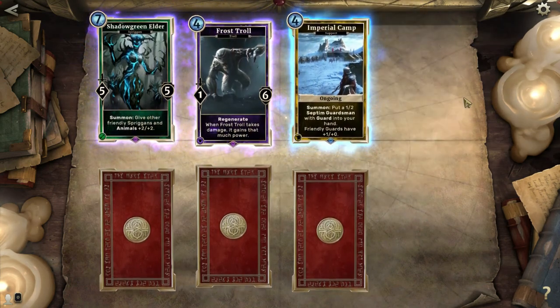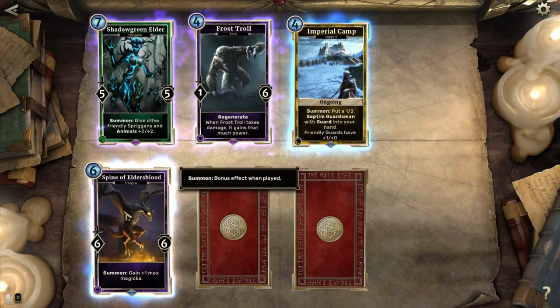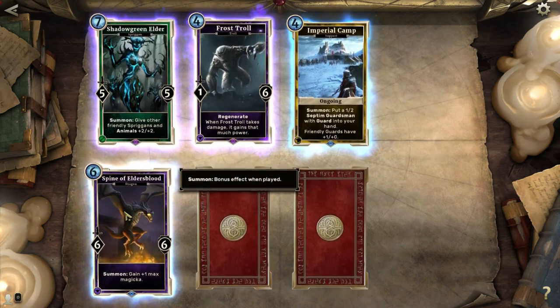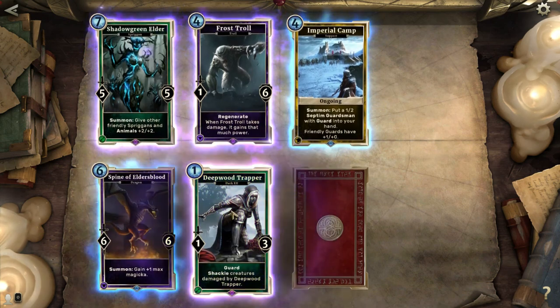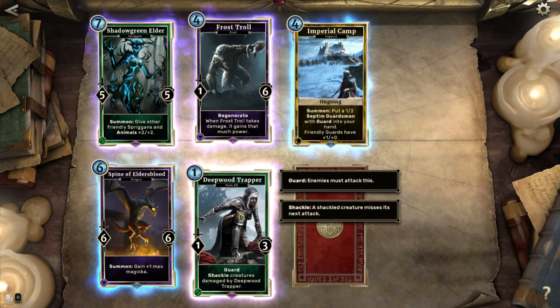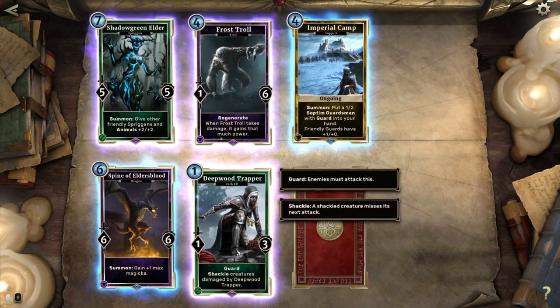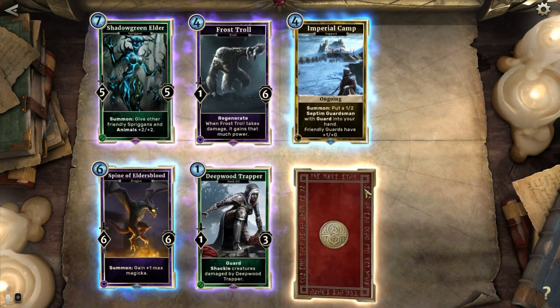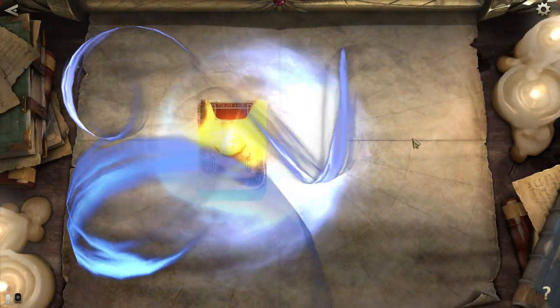Another rare! Friendly guards get plus 1 attack, and you get a free 1-2 Septum Guardsman into your hand — pretty cool! Another rare! What the fuck?! Thank you, RNGesus! Please let the last one be an epic. Plus 1 Magicka when you play this thing, and a 6-6 for only 6 Magicka — that's pretty, pretty powerful. Deepwood Trapper — another rare! It has Guard, 1-1 attack, 3 defense, but it also shackles any creatures that get damaged by it. So if you have a really big card on your opponent's side that you want to prevent from moving, just throw your Deepwood Trapper at it — shackling is pretty powerful. Last one: Revered Guardian. I was hoping they would all be rare, but it couldn't be that way. Not today.